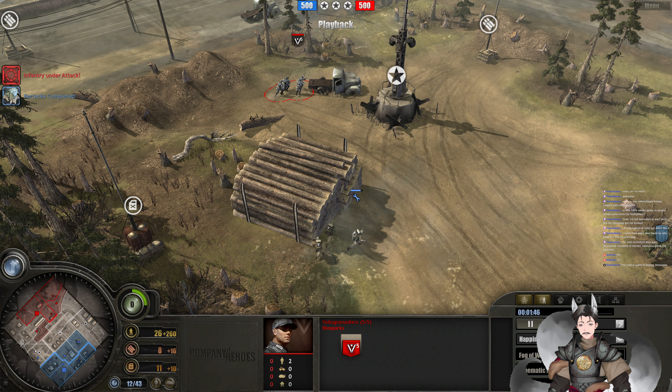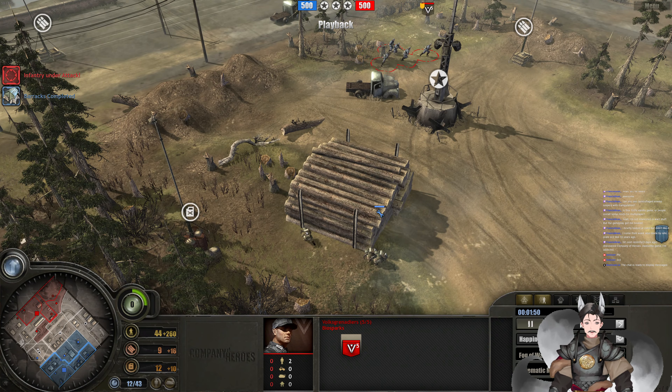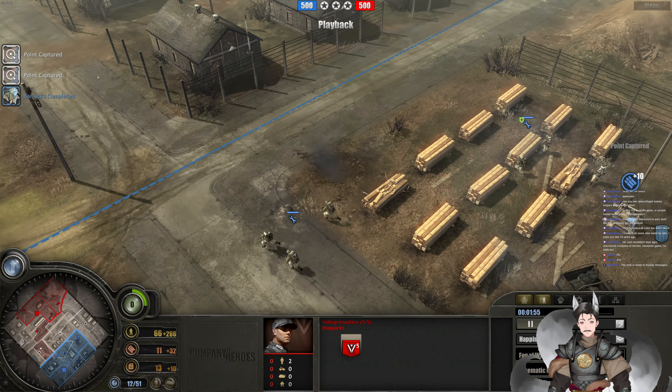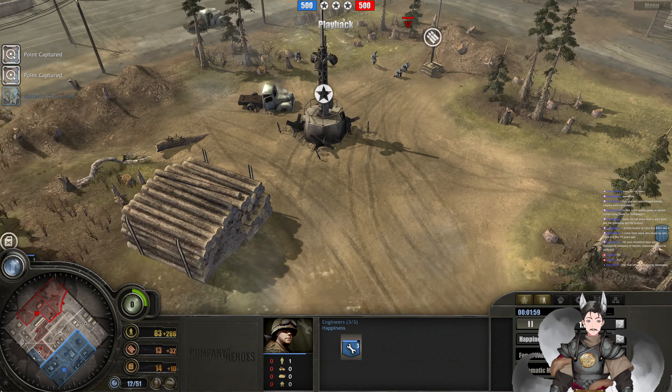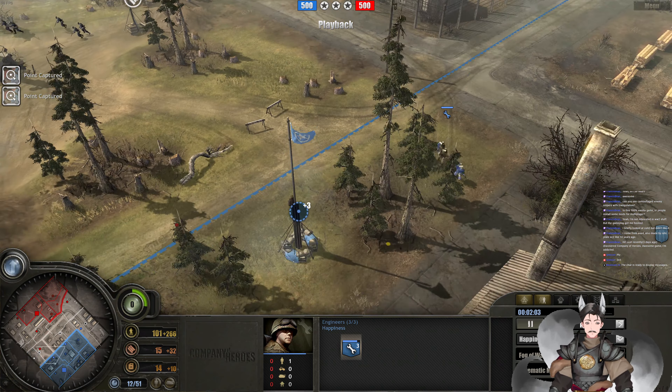Of course, Engineers can't really do much versus the Volksgrenadiers, so they play Ring Around the Rosie. Having the Engineers track them like that is actually a good trade, because Volksgrenadiers are much more expensive than Engineers. Looks like it's going to be a live-and-let-live situation. Nope — the Volksgrenadiers don't want to let them live.